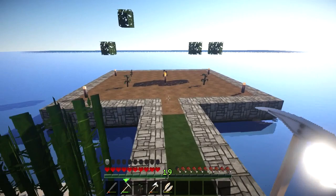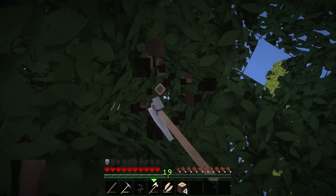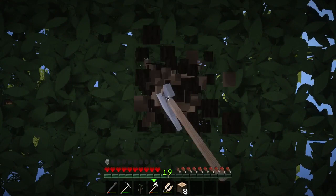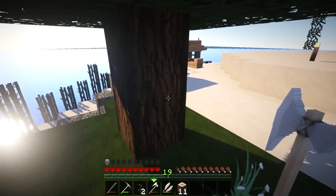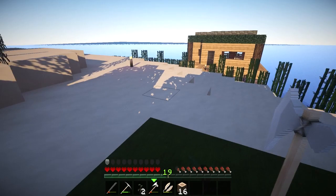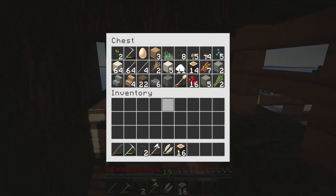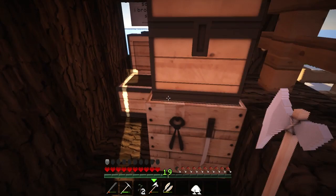I'm going to chop these trees down. I've got eleven bone meal. We've got thirty-odd logs there, which is a lot of wood — so we've probably got enough to make a barn. I'm going to bone meal these trees on the island just to get a bit more wood.